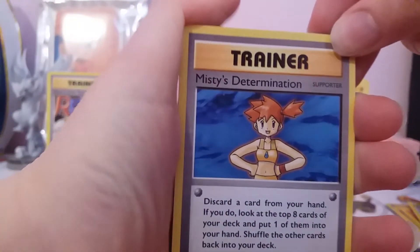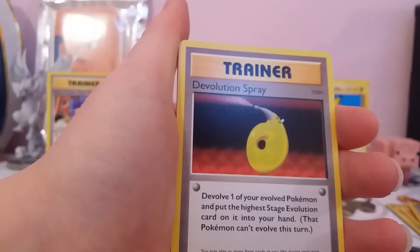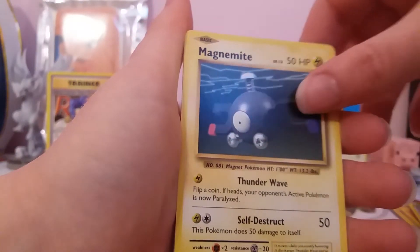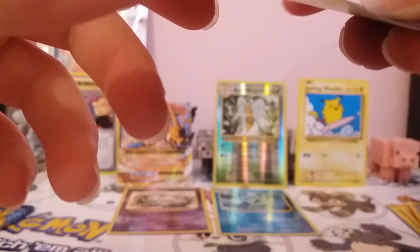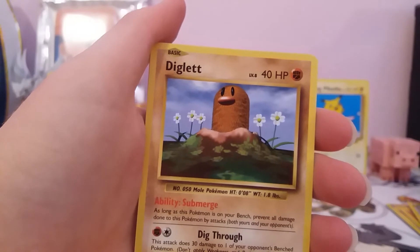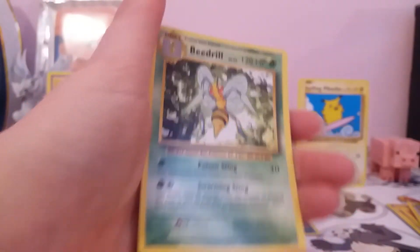We've got a Raichu booster pack, and that is the second to last booster pack so the next one will be the last. We've got a normal Mr. Mime's Determination — actually we got the Full Art version. We've got a Porygon, a Devolution Spray, a Magnemite — I don't know whether that's miscut or bent, but it's really bent back at a corner. Also Seel, Charmander, Diglett, Drowzee, a Reverse Psychic Energy, and a regular rare Beedrill.